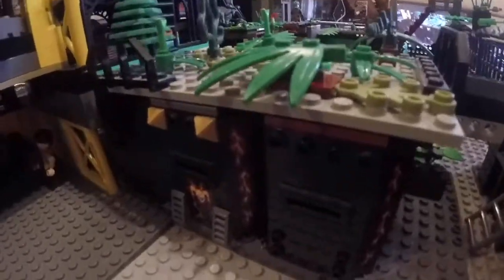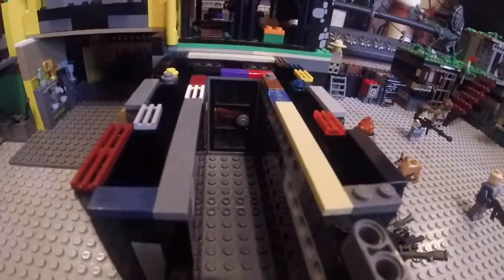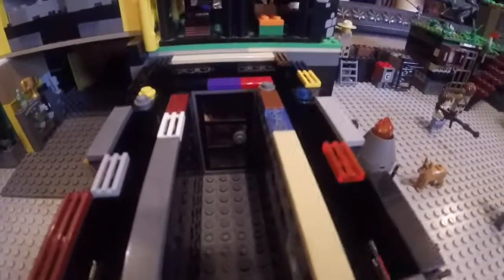Now onto the next section — here is a prison. Inside we have a long corridor leading down to the single cell at the back, where there's a little person with some boxes.